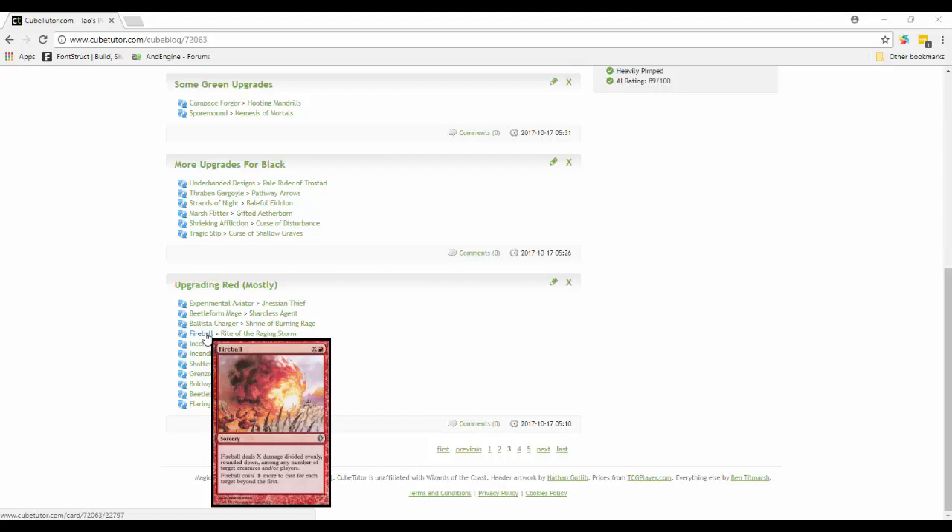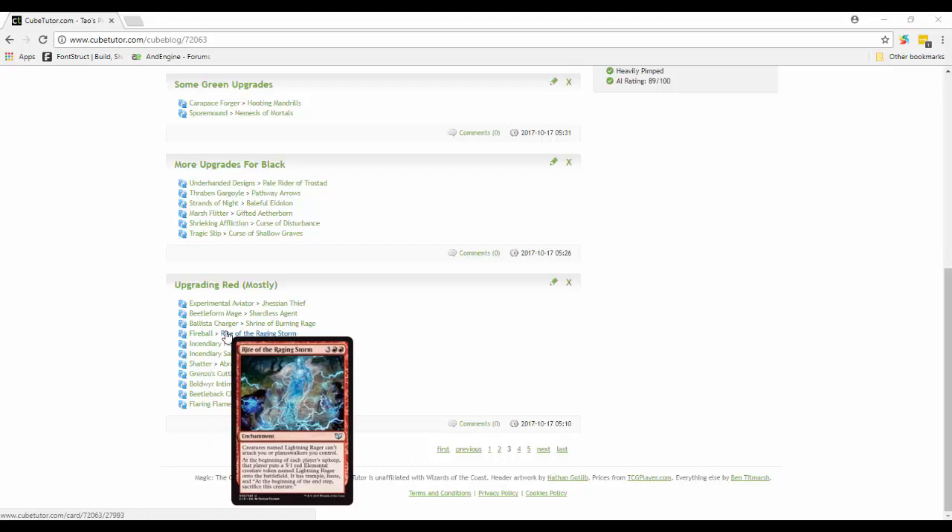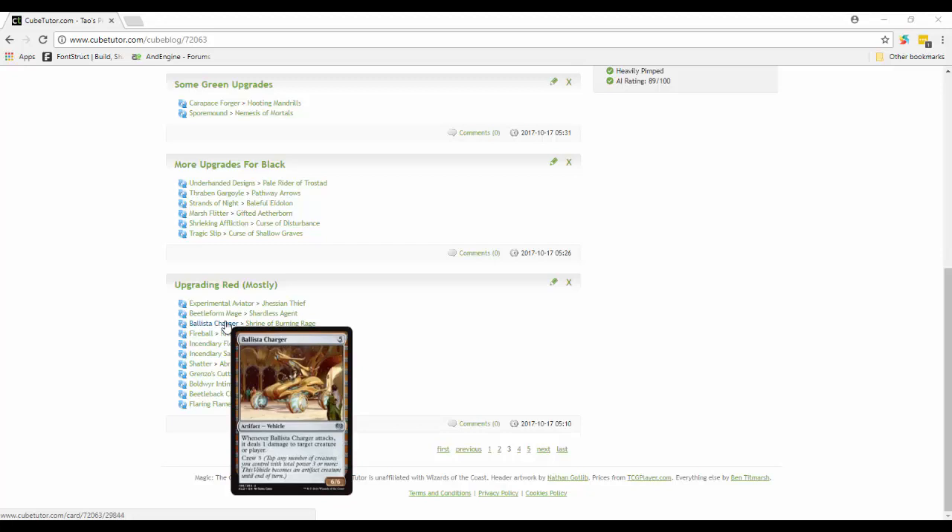Fireball I thought was pretty good, but Rite of the Raging Storm is better. For five mana it's an enchantment, but at the beginning of each player's upkeep they get a 5/1 red elemental creature token named Lightning Rager with trample and haste, and at the beginning of the end step it's sacrificed - so they only get it for their turn. Lightning Rager can't attack you or your planeswalkers, so everyone gets a 5/1 red elemental at the beginning of their turn to attack with, but they can't attack you.